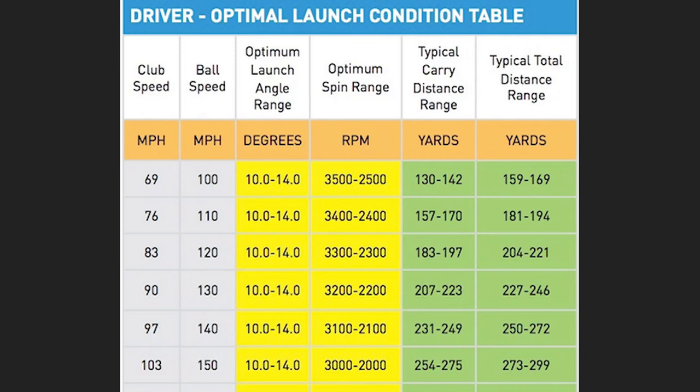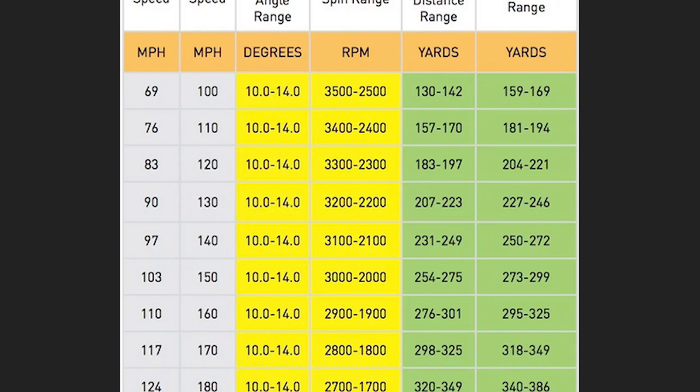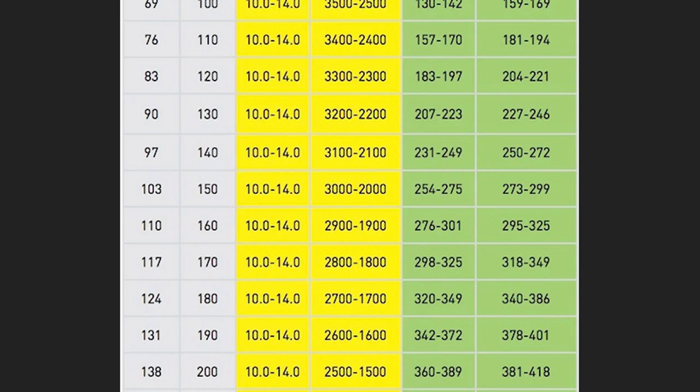So, if you find yourself wondering how far a certain ball speed should go — whether that be 130 mph, 140 mph, 150 mph, or the very high numbers of 160 mph and above — it's critical to recognise that if that ball speed is mixed with the wrong launch conditions, i.e. high spin or low launch, you will not be achieving the distances which, according to your single ball speed statistic, it seems you should be.